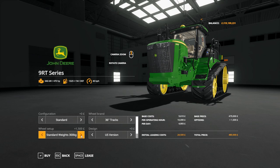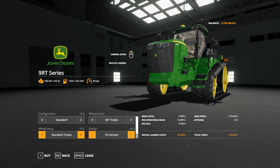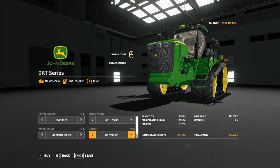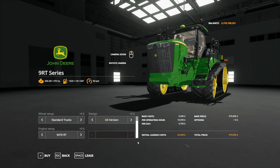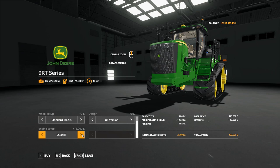Standard tracks, standard with wheel weights at 300, with one tonne of weights, wide tracks at 300 or 1000. US or EU version. We have the 9470RT, the 9520RT, and the 9570RT available to us.